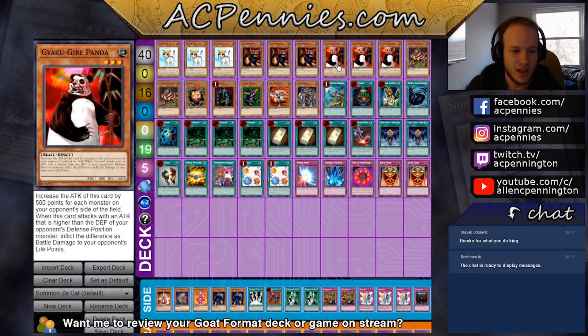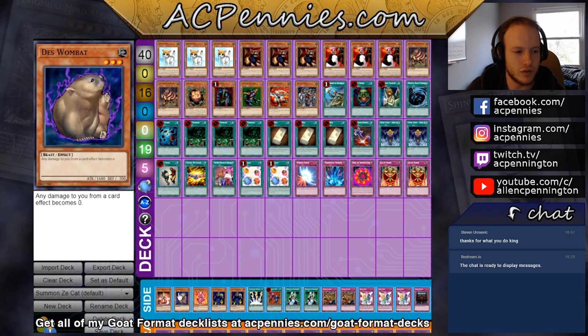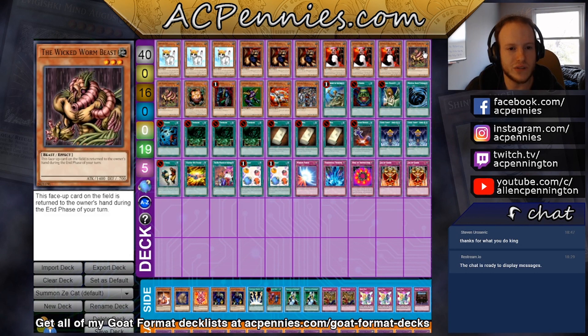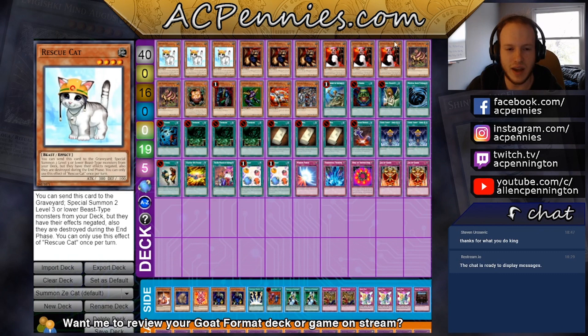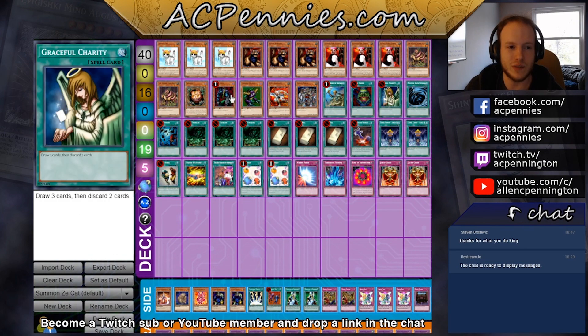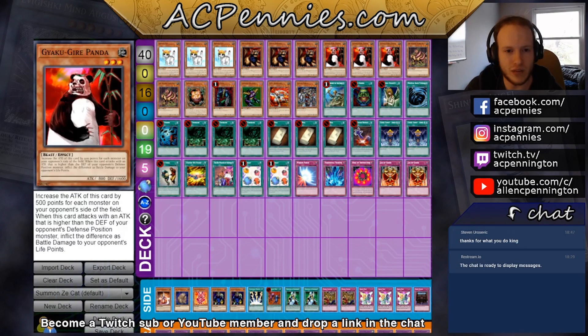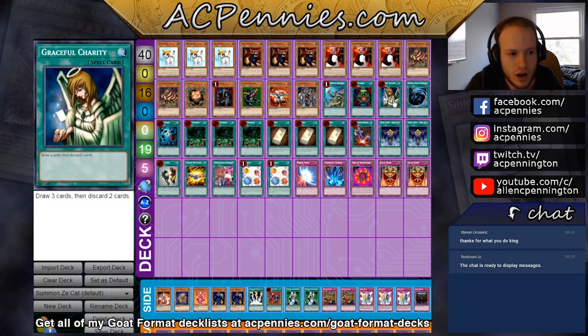I was a little torn on the third Rescue Cat target and decided to go with Wicked Worm Beast over Death's Wombat. If our opponent sets a back row and passes turn one and we just have Rescue Cat, usually you want to get two Wicked Worm Beasts — you can return them to your hand. If you open Rescue Cat plus Graceful, get two Worm Beasts, attack for 2800, return them, Graceful next turn is pretty strong.